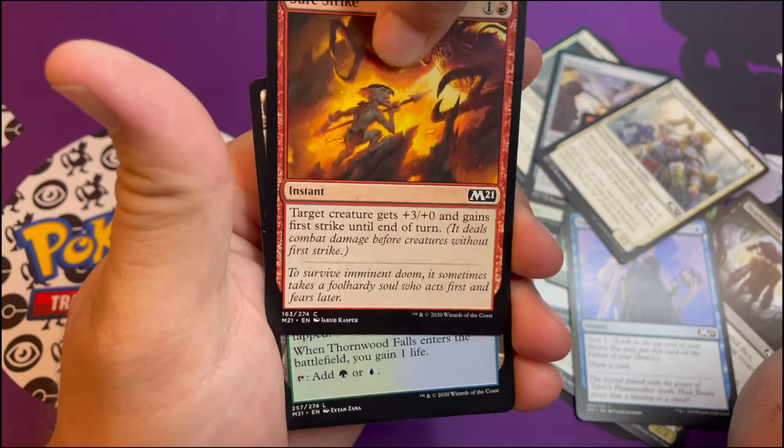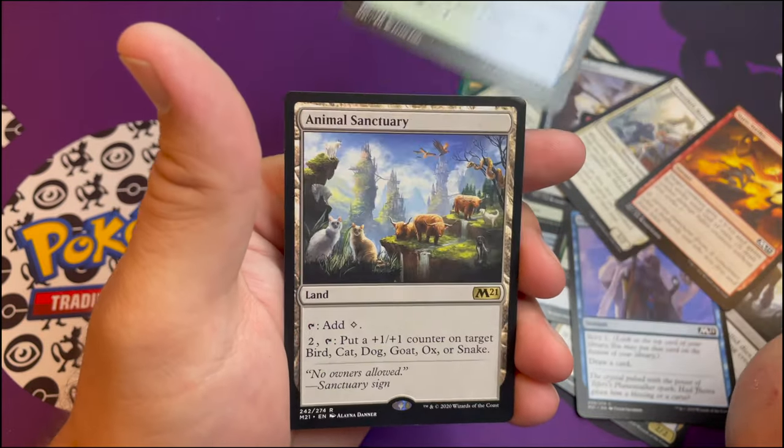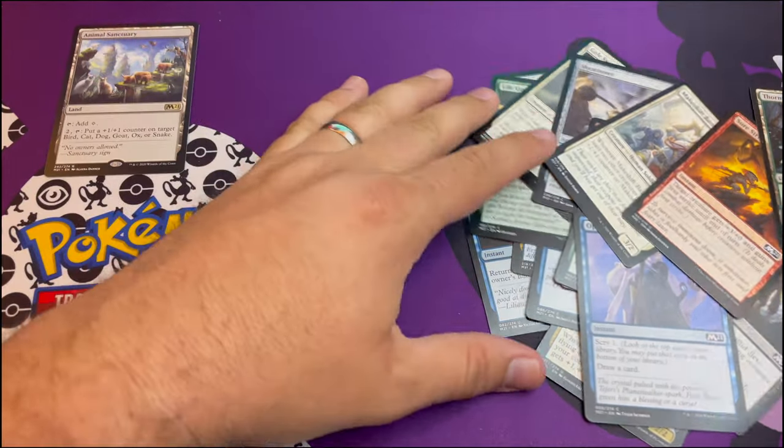Sure Strike. Now we should be coming up on the rare - so we got Thornwood Falls and for the rare we have Animal Sanctuary. You can buff a bird, a cat, an ox, a goat, or a snake. There are better cards out there.